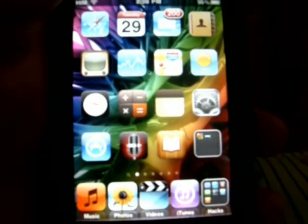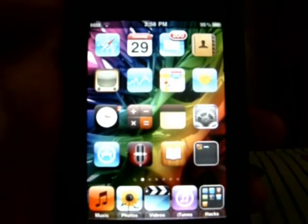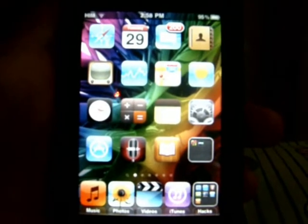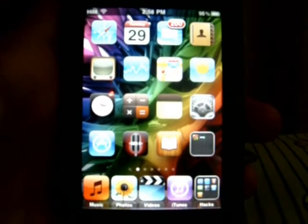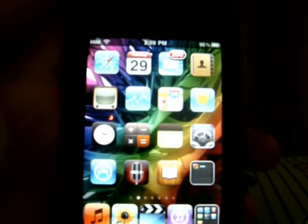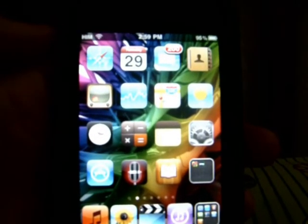To get a custom background like I have, you have to hack it. This is an iPod 2G — you have to jailbreak it to have a custom background. I'm gonna put a link in the description that updates all the apps for 4.0 and tells you if they're compatible or not. Please give me a thumbs up, comment, subscribe, and follow me on Twitter. Bye!